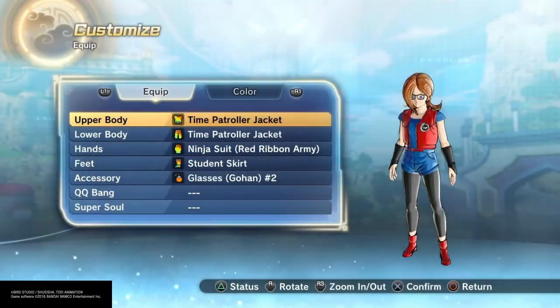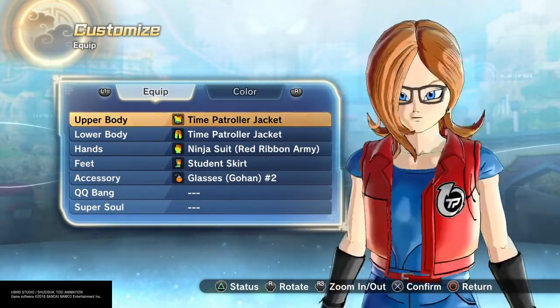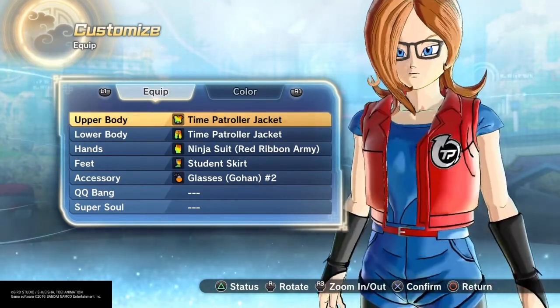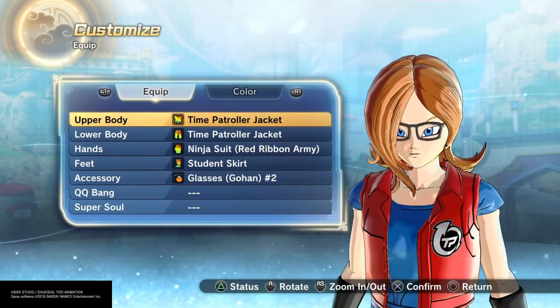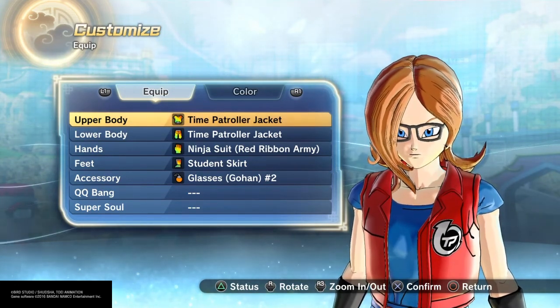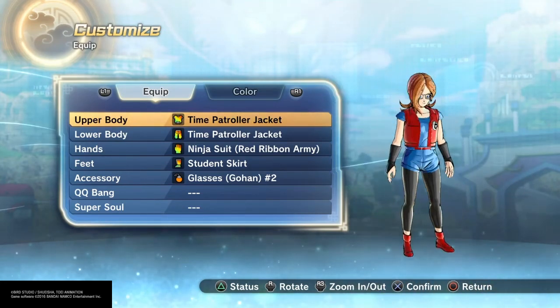She looks way cooler than the rest of the androids. We don't really know anything about her because FighterZ hasn't even come out yet, but nonetheless her outfit reminds me of Harley Quinn — it matches blue and red. So I tried to mismatch as much as I could.